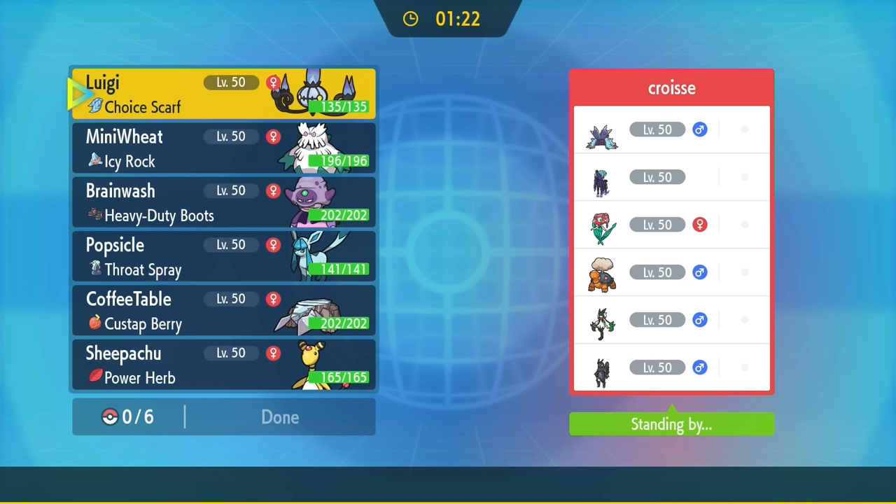This time they're going to lead off with Moushold, and I lead off with Hisuian Avalugg — the dedicated lead doing its damn job. Moushold goes for Tidy Up turn one — nothing to tidy up, but now there's no hazards and it gets the little boost. Rather than going for Stealth Rock, I go for Mountain Gale, throwing a curveball. Moushold switches out, so I go for Rock Blast not sure what they want to switch into. Okidogi comes in — I should have gone for Mountain Gale. It turns out to be a Bulk Up set, and this Booger Bear is going to be a little scary. I'm setting up Stealth Rock and I'm in danger — this thing is going to be a threat.